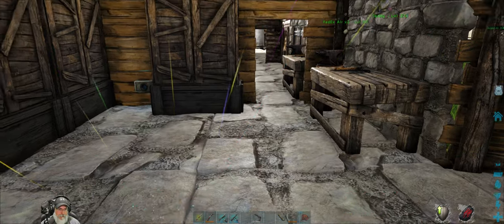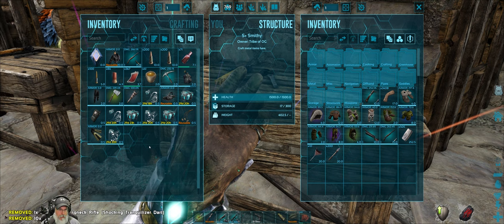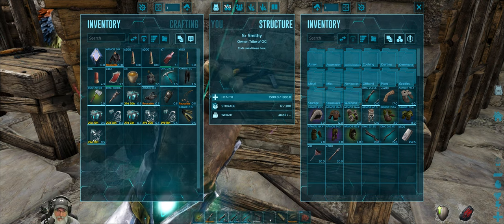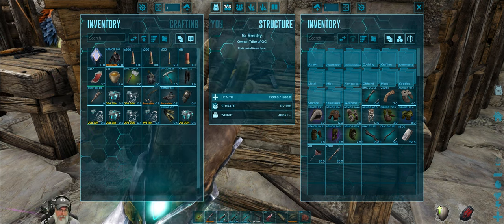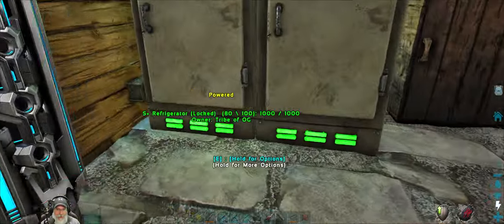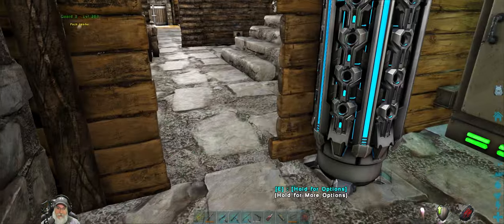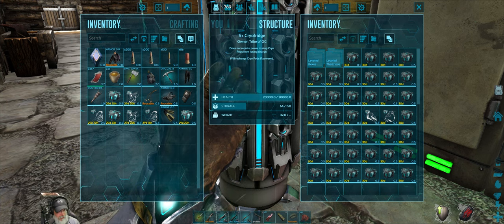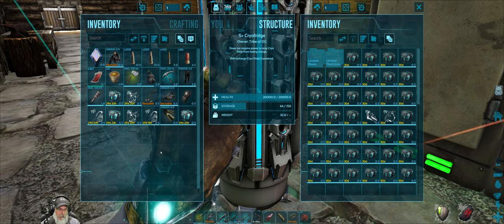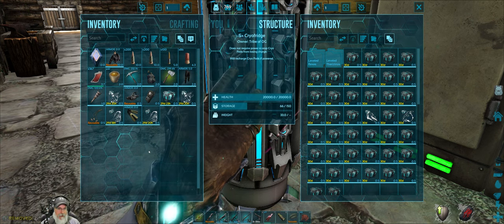We've got our grappling hook because we might need that. We're not going to take the harpoon gun or nets since we're not doing any taming in there. We want to make sure we have health potions and our night vision goggles. A big bummer — somehow in the last episode I managed to lose my over-400-armor riot chest piece. I probably accidentally dropped it out of an inventory. It's not from a blueprint so I can't recover it, which really sucks.